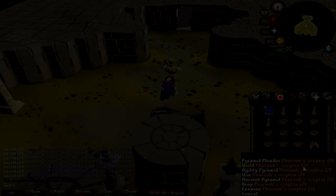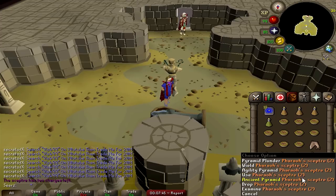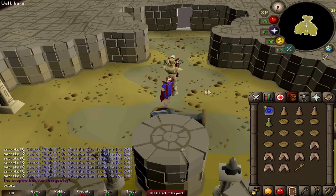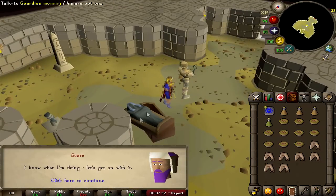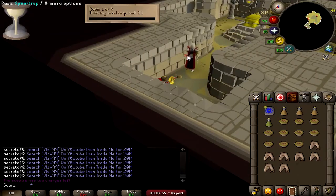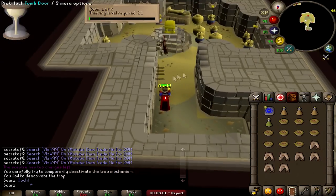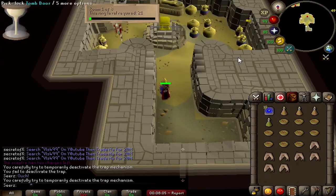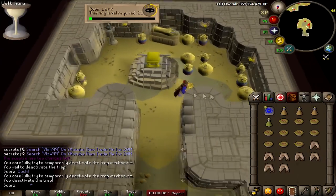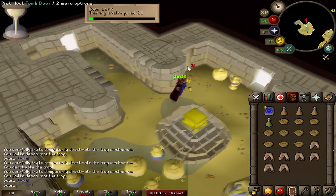Moving on to one of the best methods to get to 99: Pyramid Plunder. Make sure you stay till the end because I have some money-making methods saved. I'd highly suggest getting a Pharaoh's scepter if you can afford it — about 5 mil — because it'll teleport you right to the pyramid. Once inside, start the minigame with the mummy. Find a populated world and try to have another player go in about 5 seconds before you so you can trail behind them and see which doors work.